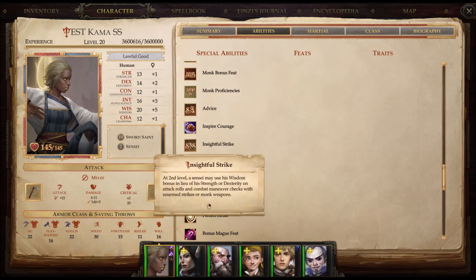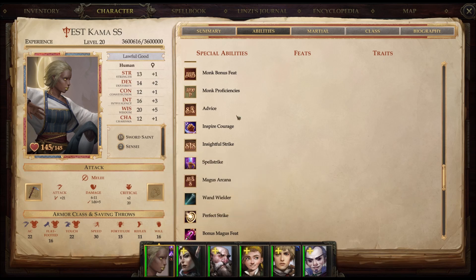Insightful Strike is the other issue. While it's nice that I get a high Wisdom for high armor and also get a high attack bonus because of it, it is limiting me to Unarmed Strikes as well as Monk weapons. That's where we fall back on the problem with this particular build. The reason you usually go Magus is because you want to crit through your weapon, so that's probably not going to be a thing for me.